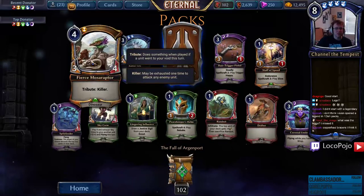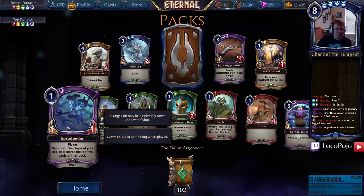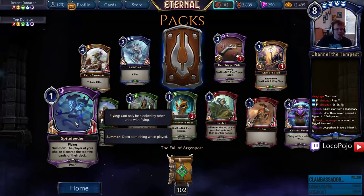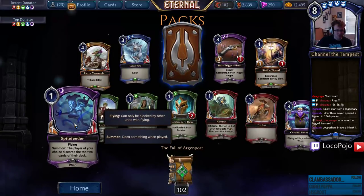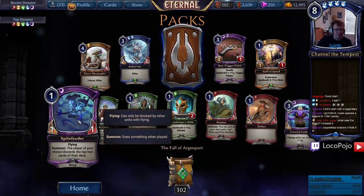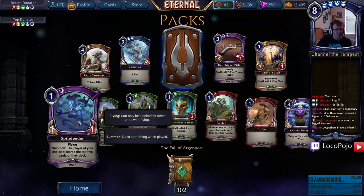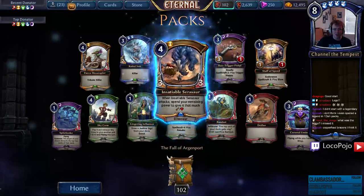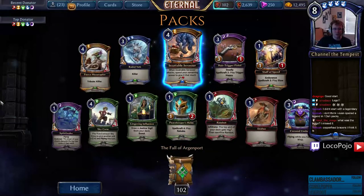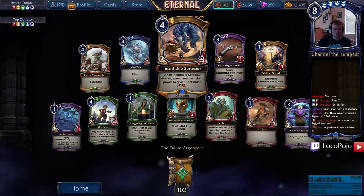Spite Feeder — good name, I know there's a card called Spite in Magic. The enemy player discards the top two cards of their deck — okay, that's the second mill we've seen. There's a whole mill archetype here. There's a Radiant doing that, now there's Spite Feeder — if you have Spite Feeder you definitely need more support. Insatiable Sarasaur, nice.